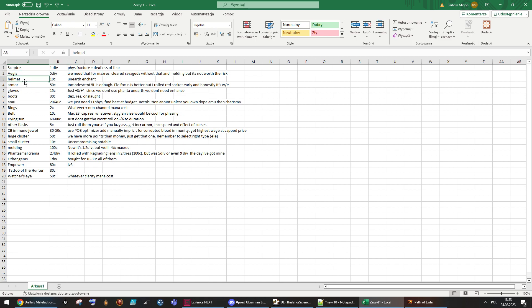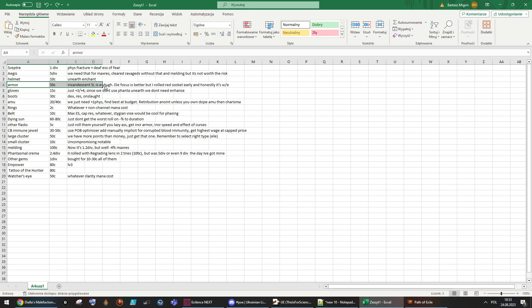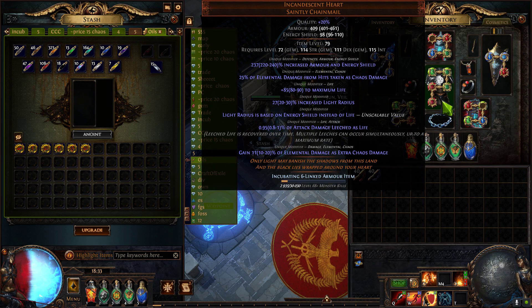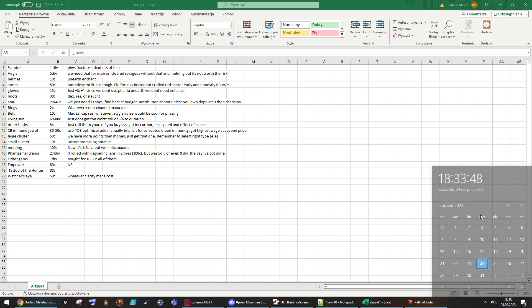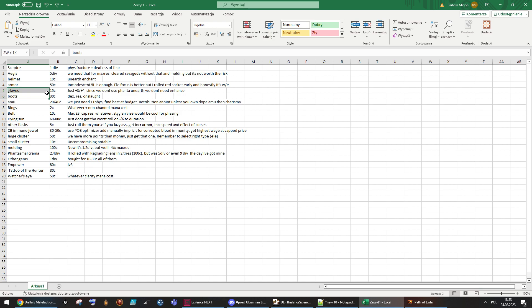Aegis is the biggest item we need for this build — I don't think there's another item in the game that does the same thing. Just get the cheapest one; rolls don't really matter. For the helmet, just get an Unearth enchant — mine is pure shit, I just rolled mana reservation on it. For the armor: instead of Diallas I use Incandescent Heart. I got one with only 11% elemental damage as extra chaos, which should be as close to 20% as possible, but there wasn't a good one available when I was buying on Tuesday.